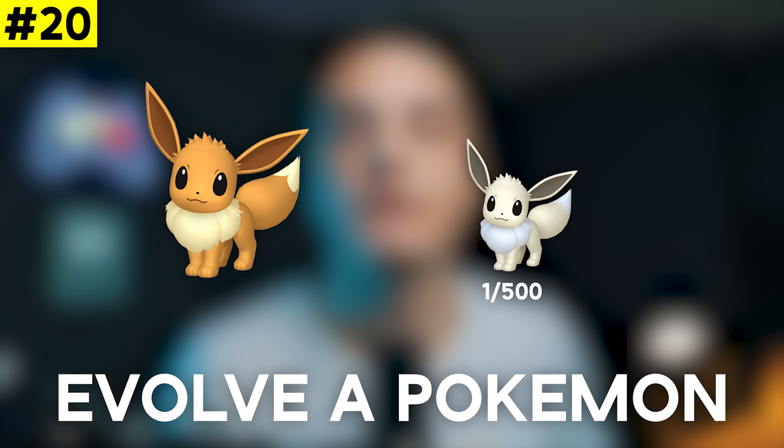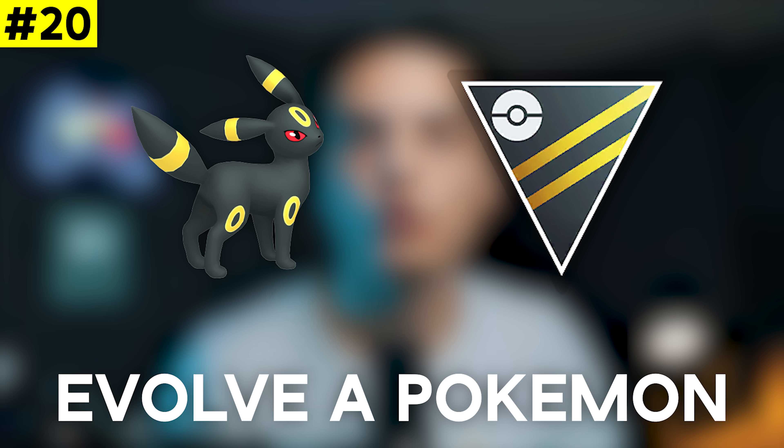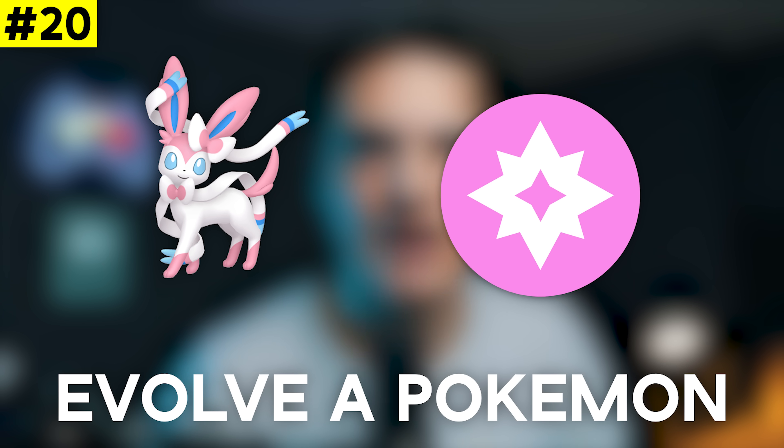That brings us to the number 20 spot, which is going to be evolving Pokémon for an Eevee. Shiny odds will be on screen. Eevee evolving into Umbreon as a 100% IV is a great Ultra League Pokémon, as well as Eevee evolving into Sylveon which is great for the Master League and a decent fairy type raid attacker. That makes this task the 20th best to hunt this month.